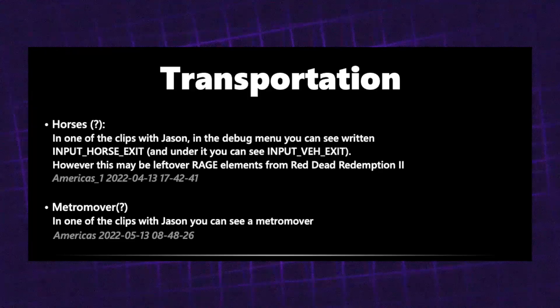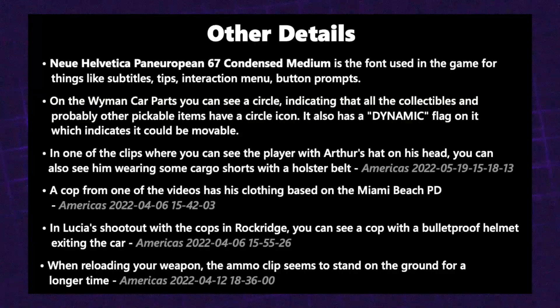Next is transportation. In one debug script you can see an input for 'horse exit' alongside 'vehicle exit,' which could imply horses in the game — but this could also be RAGE engine elements left over from RDR2, so take that with a pinch of salt. There's also the Metro Mover, which is a monorail — in one clip you can see Jason walking off a monorail, which could be implemented in the game.